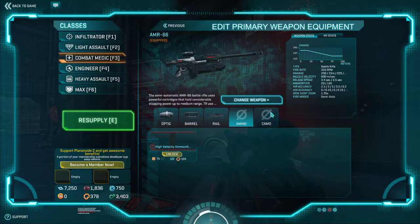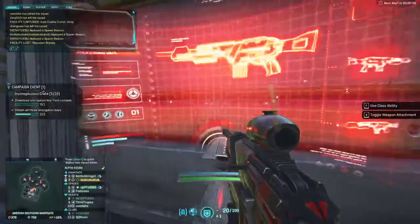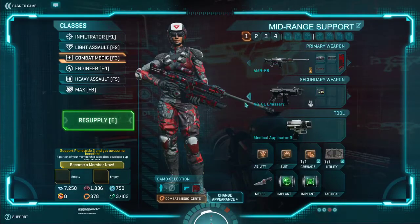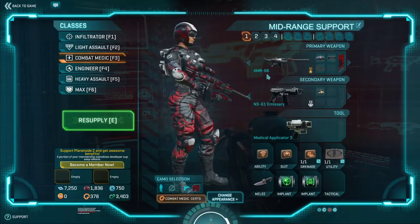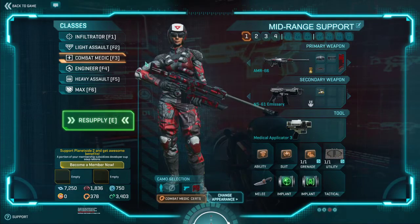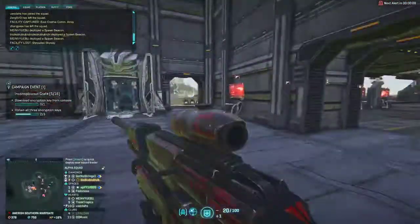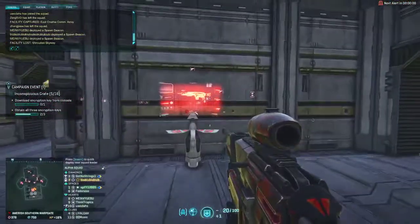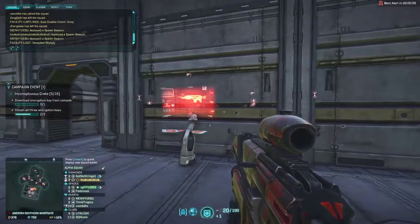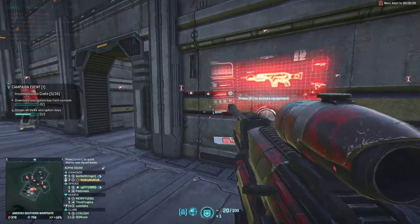You can also get high velocity ammunition. I have the Cells camo, which is my main one, although I've never used it on the AMR since I've never used combat medic with the AMR — I think I've used the AMR a few times but never equipped the camo onto it. So this is it for the AMR-66 battle rifle. Hopefully you found this video really helpful — make sure you leave a like and subscribe.